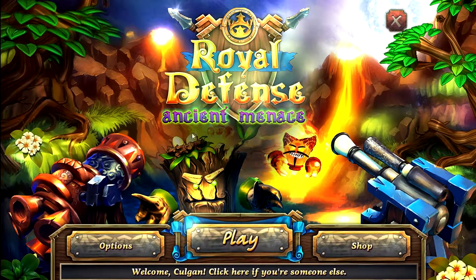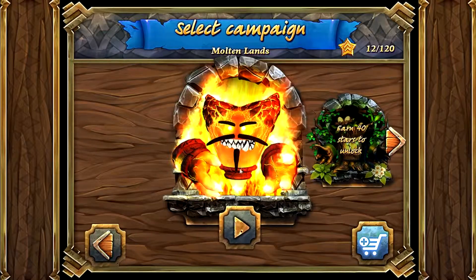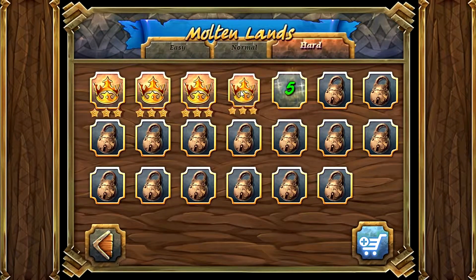How's it going guys, Colgan here with Royal Defense: Ancient Menace. We're on Molten Lands, level 4, hard mode.